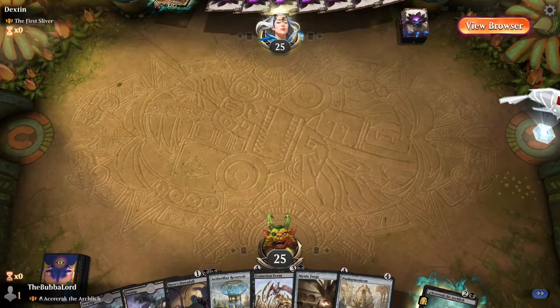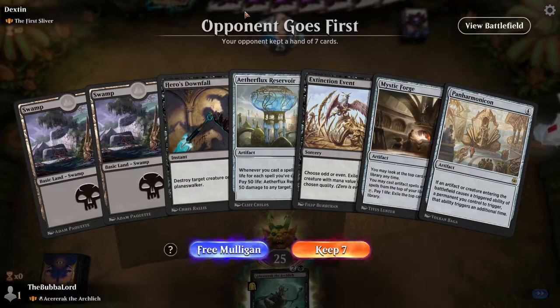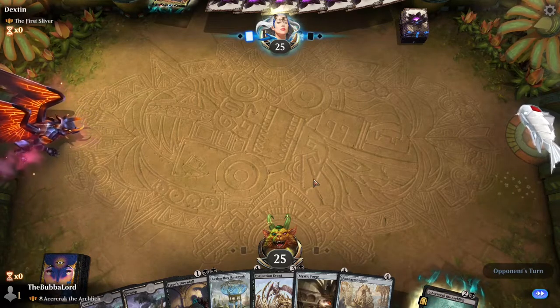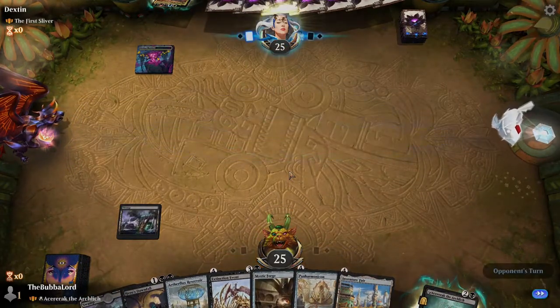We're going up against the First Sliver, so board wipes will be good here. We've got Hero's Downfall, Mystic Forge, and Panoramix, plus Extinction Event, so I think we'll keep this hand even though we don't have much else. I haven't played against the First Sliver too many times, so maybe we actually want more mana rocks in hand, but I think we can survive.